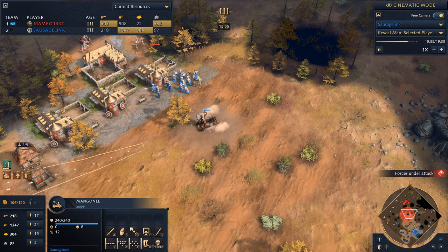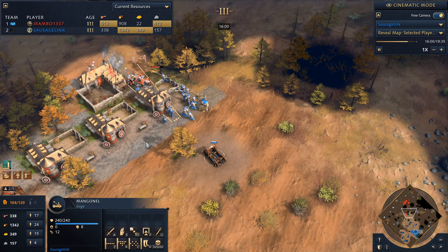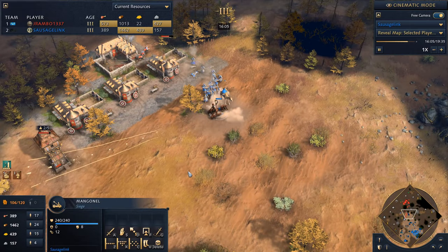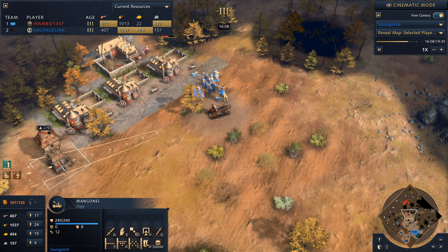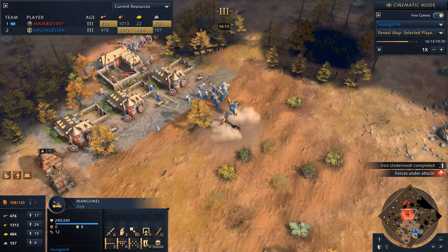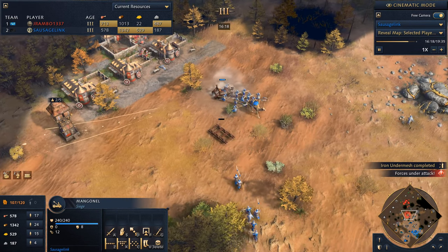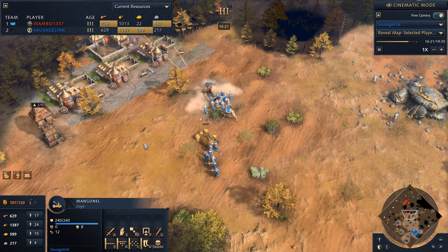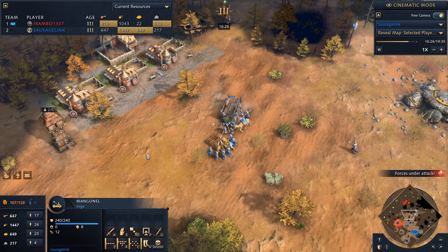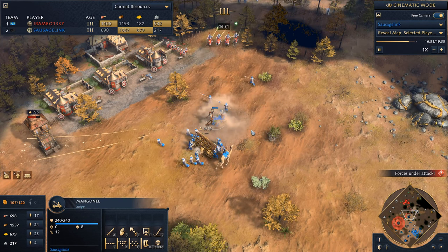I'm trying to target villagers with my mangonel but they run away at just the right moment. He cannot fight my units, so I'm staying safe and forcing him into uncomfortable positions. I'm trying to target-fire with the mangonel, keeping my units busy. I really need to queue up more villagers and more siege units. Looks like I'm getting a battering ram — I could definitely use more of those, and we've got a lot of wood. I'd like to get some farms going.